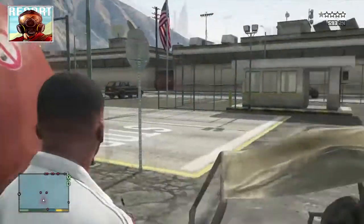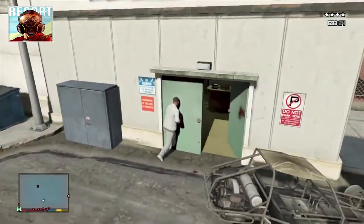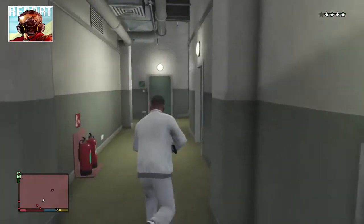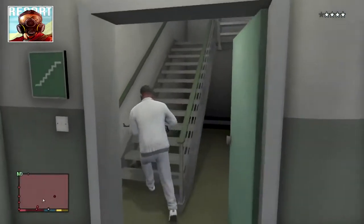Once you kill all the people on the outside and the people coming from this building, you want to head inside right here and go straight forward and go for the stairs. There are a lot of stairs — it goes all the way to the 6th floor.